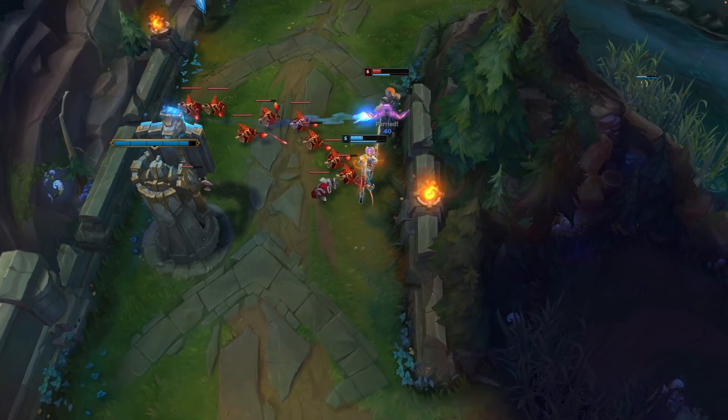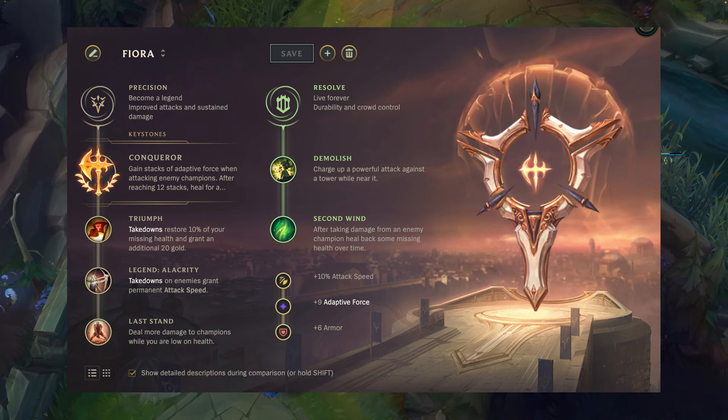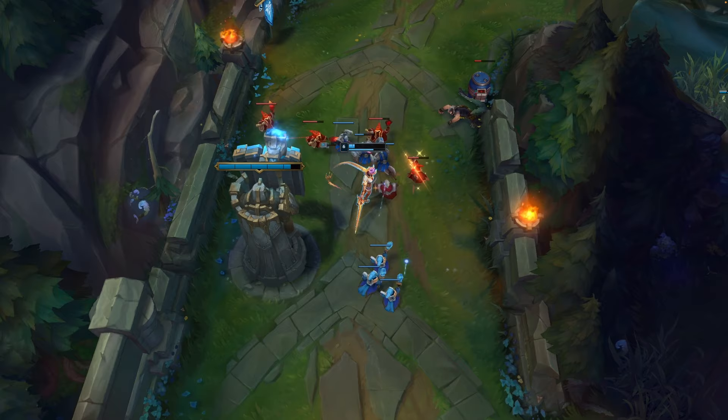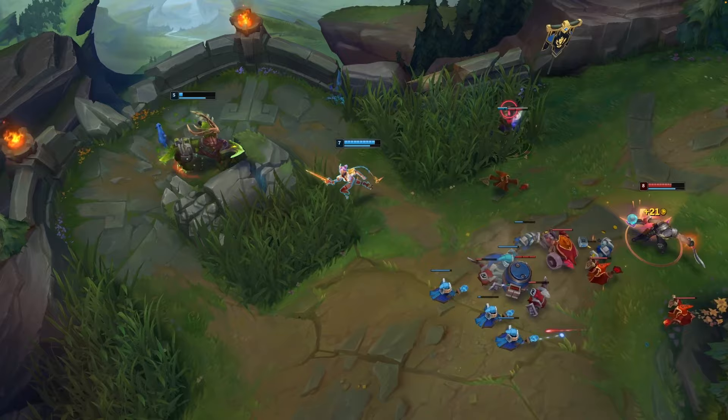Your main secondary tree is Resolve. Take Demolish in the top left, and for your second rune you have three options: take Bone Plating against melee champions or high burst; take Second Wind in a poke matchup to help regen faster; or take Overgrowth in a farm lane, which gives more max HP and helps you scale better into the late game.